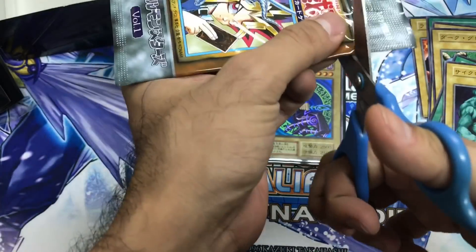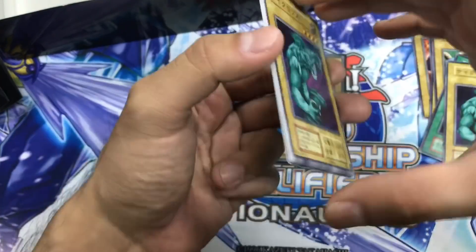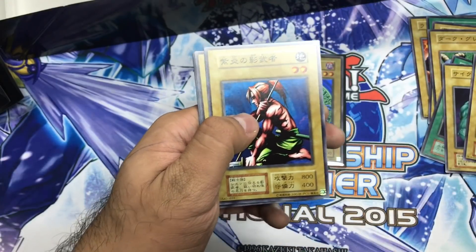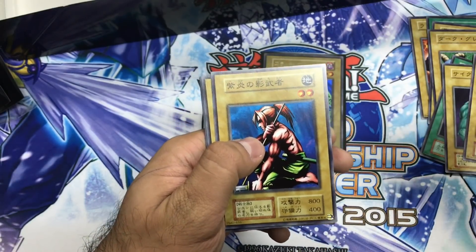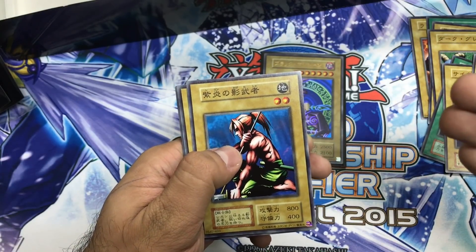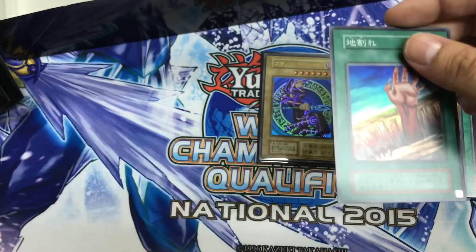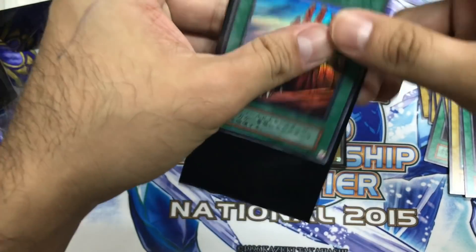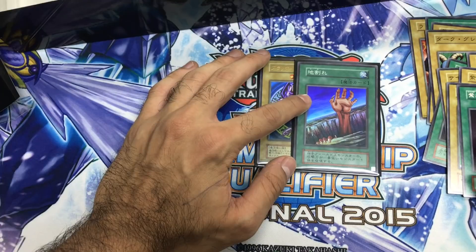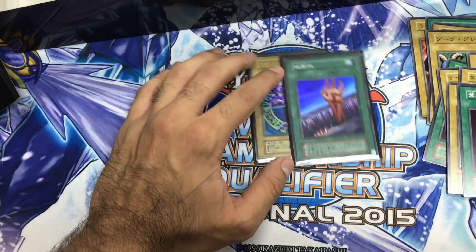It's a really amazing set — you get these old cards plus the sleeves, packs, etc., and you're guaranteed one super rare as well. The super rare options include Heavy Storm, the original Trap Hole, and Fissure. We got Fissure — not bad! Let me know what you think about this set. Thanks for watching, Dark Magician!